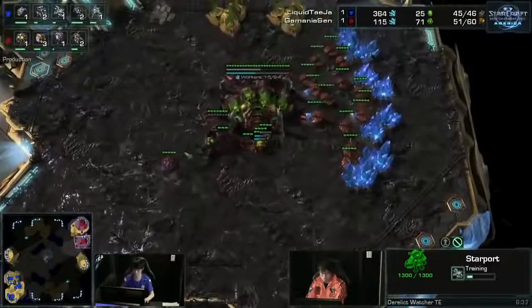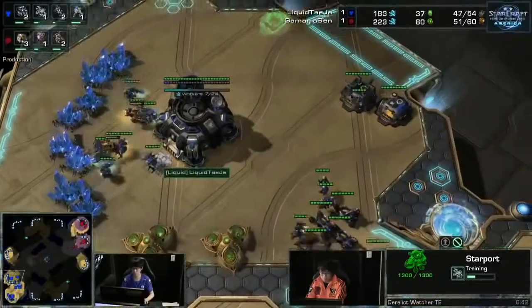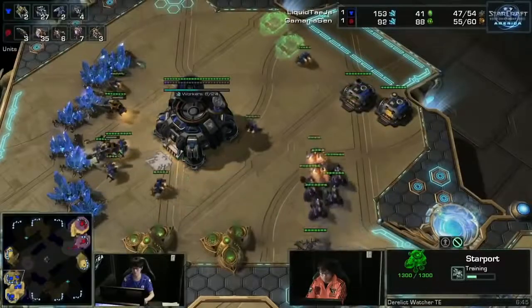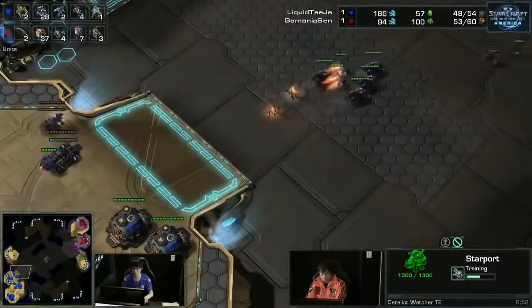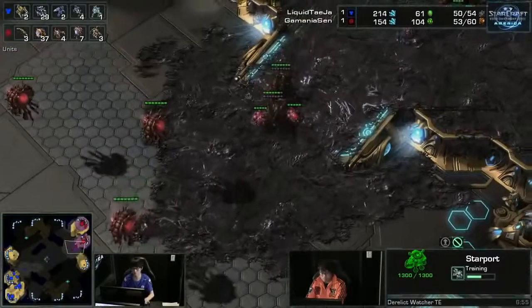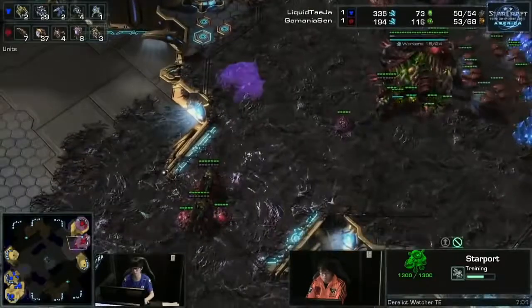You can't count on that, but the Hellion Banshee play is still pretty good against Ling Bane as well. Two additional queens are popping out, making it a total of five queens — it's almost like Sen knows exactly what his opponent is doing, getting almost the perfect build. Five queens will be able to shut this down pretty easily.